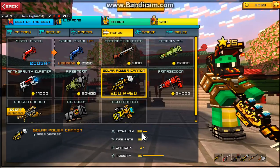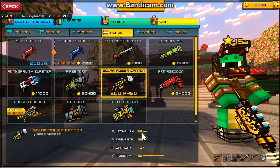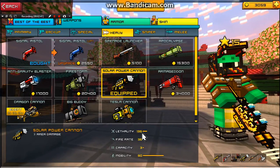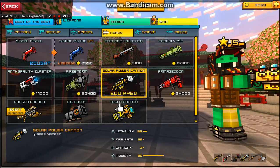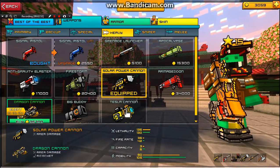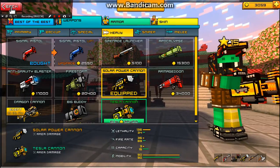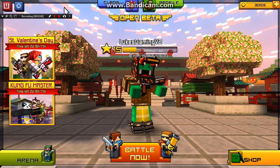So you've got 136 lethality and 36 fire rate — it's quite a slow firing weapon. If you're not the greatest at aiming, I would suggest you should not buy this weapon; you should buy something else like the tesla cannon or the dragon cannon, which is very easy to master — 42 lethality and 89 fire rate.